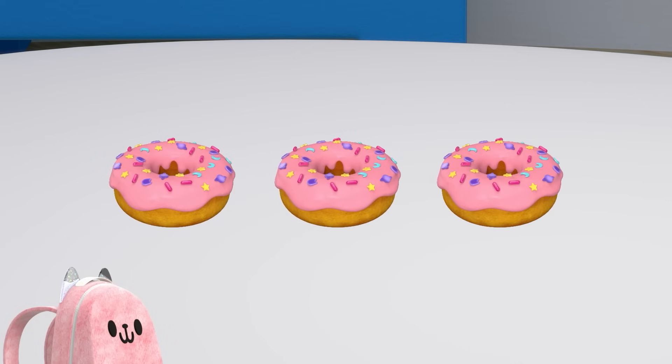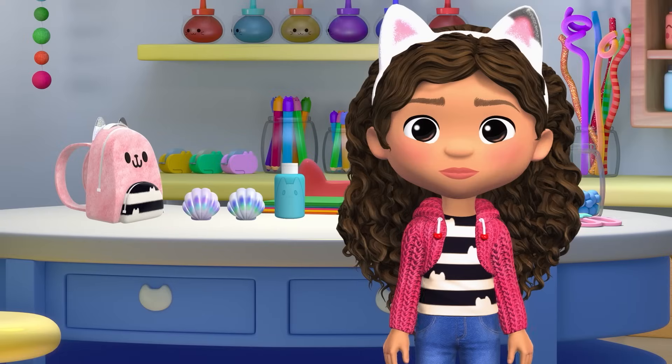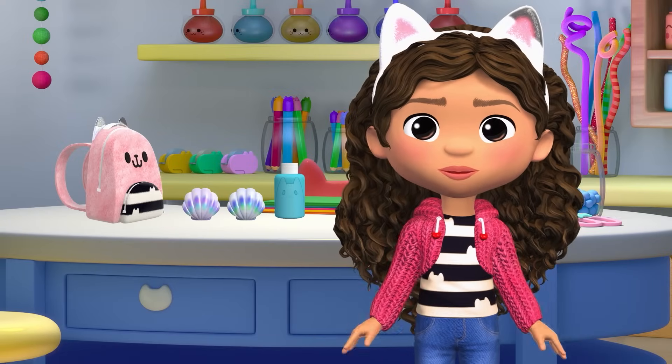And last, Kiki packed three donuts. And Baby Box ordered three donuts. If we have three donuts and give Baby Box three, how many extra donuts do we have? Zero. Three minus three equals zero. That means we don't have any left over. Our first delivery is complete.